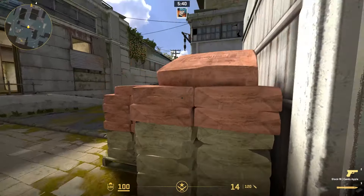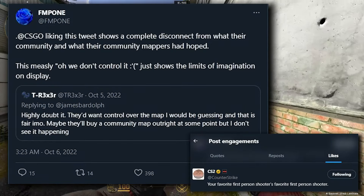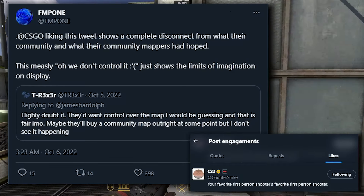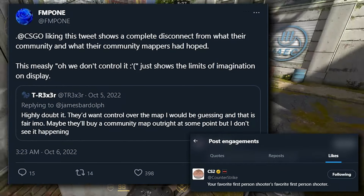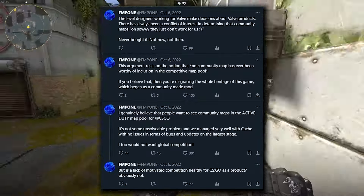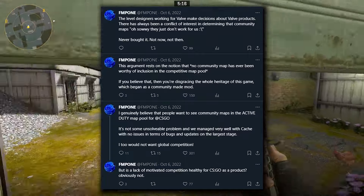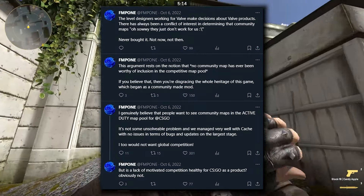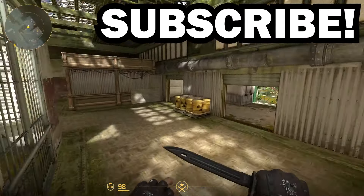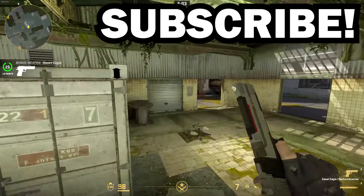In the past the official CS2 Twitter account even liked a tweet basically saying that Valve wanted full control over community maps such as Cache — any community map they eventually want to add into the map pool. FMPone isn't a big fan of this approach, at least at the time, but I have no idea what happens in the background, and this was over a year ago, so maybe everything is sorted out now — we just don't know. So basically that's everything we know about Cache coming back to CS2. If any news comes up I will make a video about it, so make sure you subscribe to the channel so you don't miss anything, and also leave a like on the video.